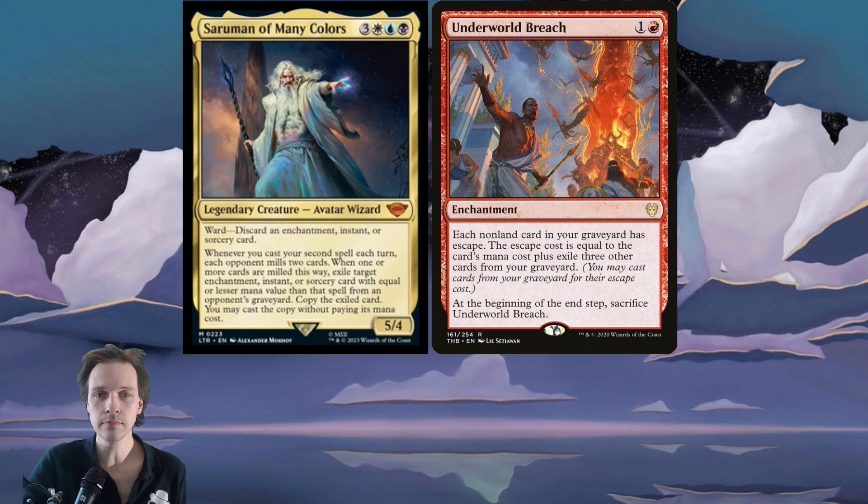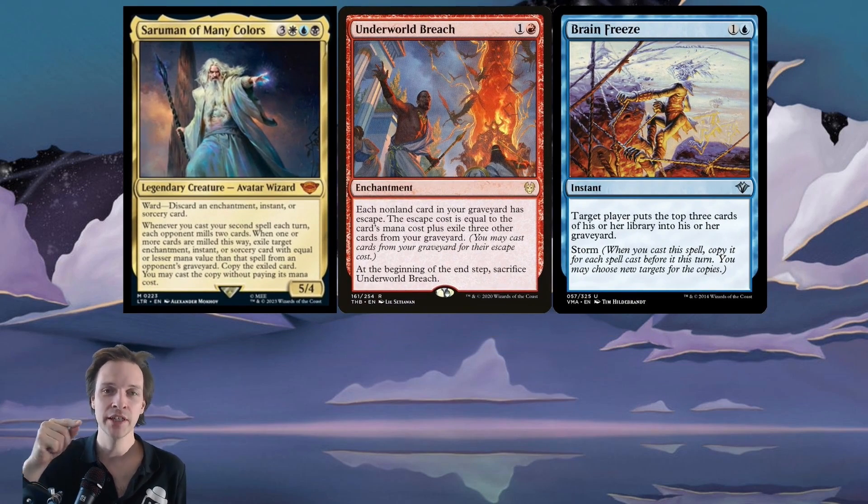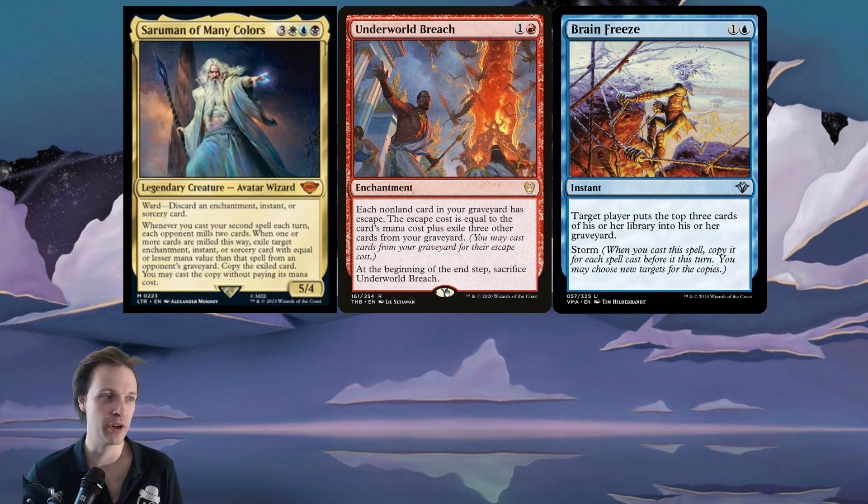It's a bit complicated, but what makes him quite good and have some potential is that you can actually cast your opponent's Underworld Breach from their graveyard. You can cast a Brain Freeze from your deck targeting one of your opponents, milling a lot of cards like Underworld Breach, and then cast a second spell. Usually what happens is: in an opponent's end step, you cast Brain Freeze milling them a ton, then on your turn you cast two spells and get their Underworld Breach from their graveyard. There is a risk though — you could accidentally mill the Breach into a hand they already have, so consider that.